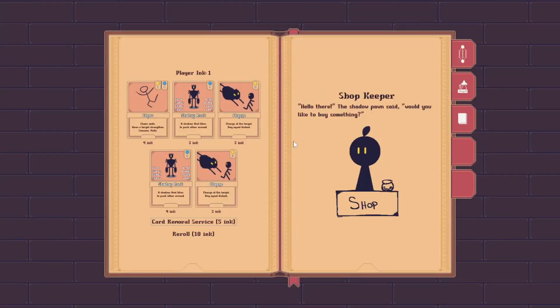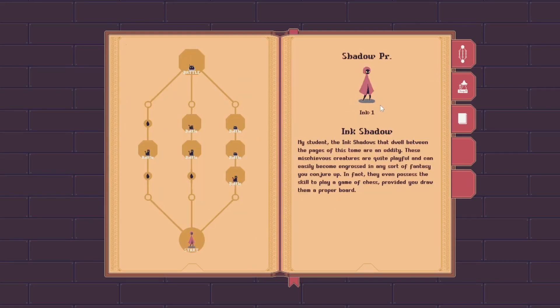The player can also re-roll the shop for 10 inks. Inks are the currency for the game. You gain ink every battle, though I haven't implemented that yet. You'll probably notice one odd thing about how I implemented my shop. In most roguelike deck builders, you often find shops scattered around the map. However, my shop is easily accessible outside the map.